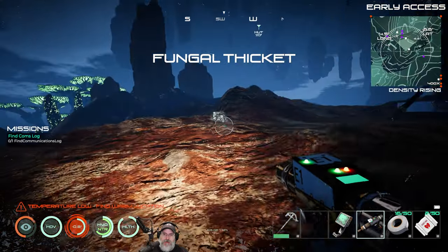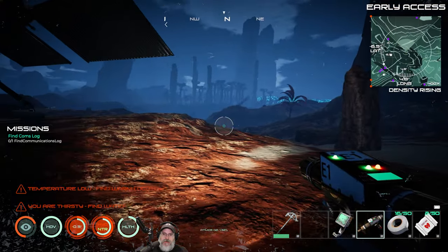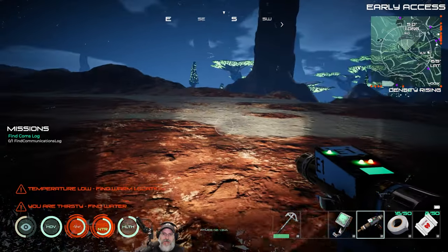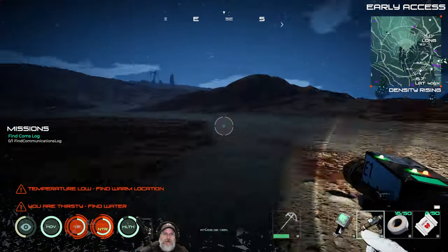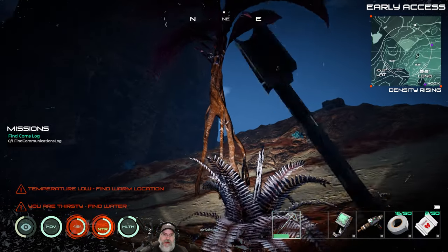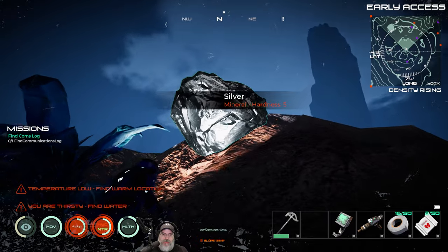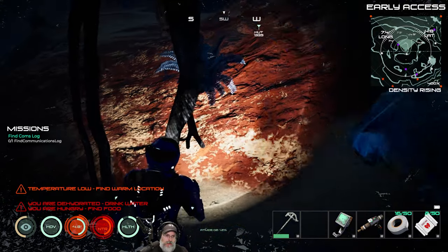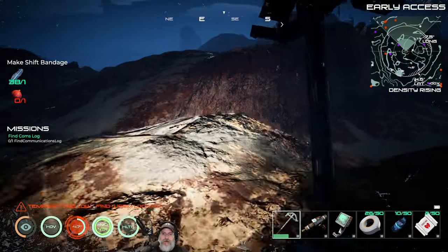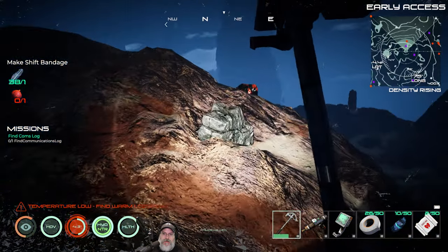Any more crates? There's one of the fungal thicket. Our hut's a long, long ways that way. This goes back to the fungal forest place — so we don't need to go back there for now. Let's grab some more red firm berries for bandages. What's this silver looking? Oh, it's silver — interesting. Serious dehydration detected. Let's get some more purple berries for hydration. We're back to full health, full hydration, full nutrition.